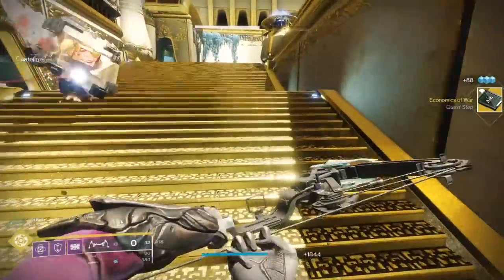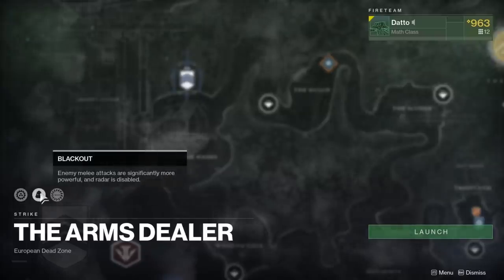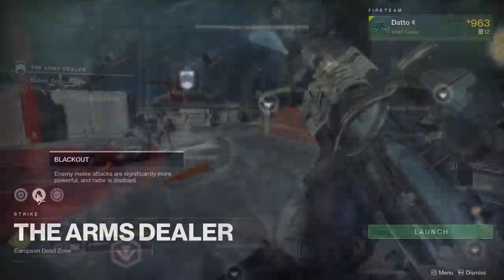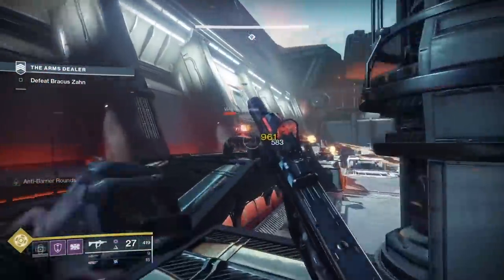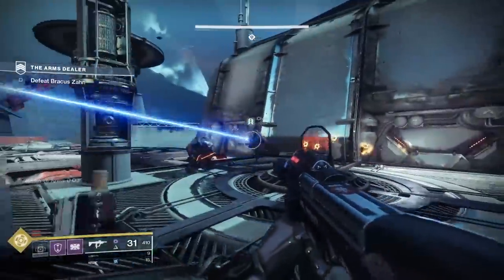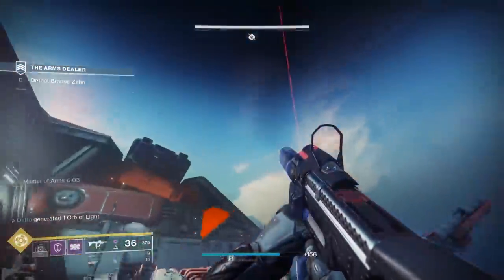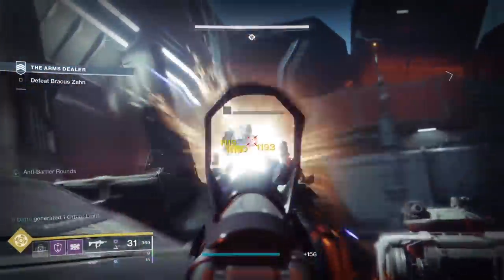After your 75 kills, you'll need to do a special version of the Arms Dealer Strike straight from the Director menu in the EDZ. This is a 900 level strike with the modifiers Harsh Elements, Blackout, and Iron. However, if you're any amount of levels above 900, this should not be too difficult, and it has matchmaking too. The only issues you might have here are with the boss encounter, as the boss has a fair amount of health and it seemed like more adds were spawning during the encounter.